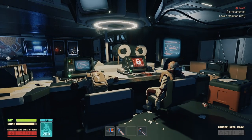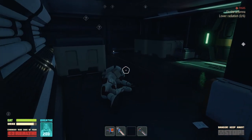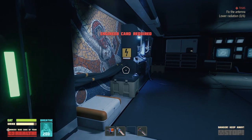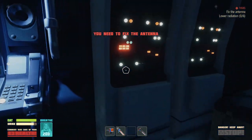Hello and welcome back to Brave Edge. We are supposed to fix the antenna and lower the radiation. I need an engineer's card to fix the antenna.